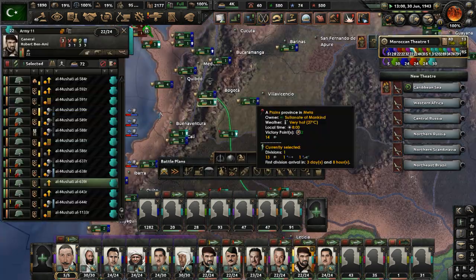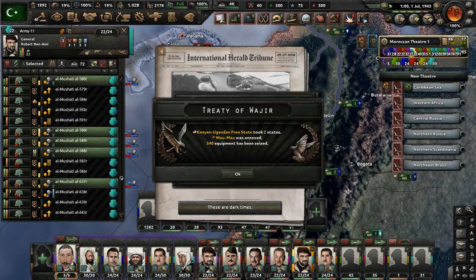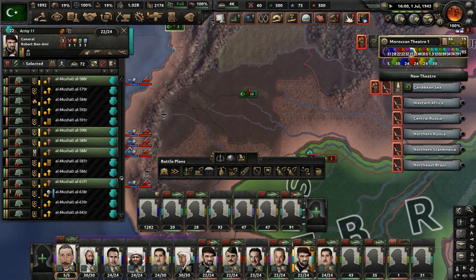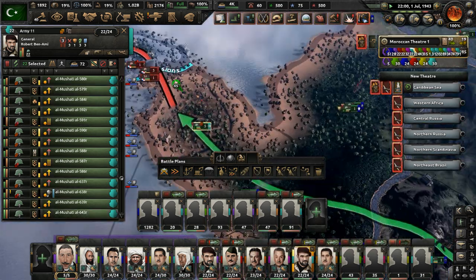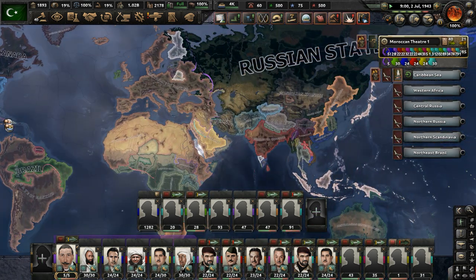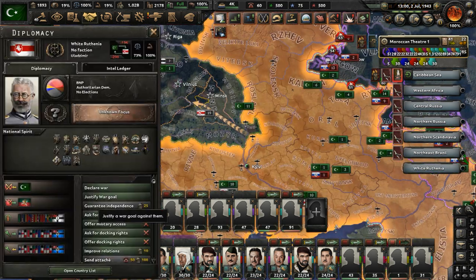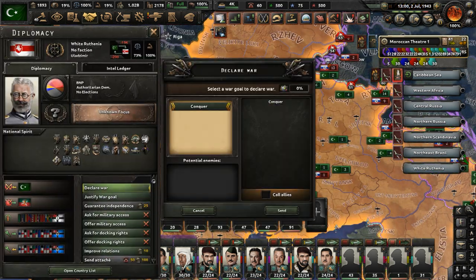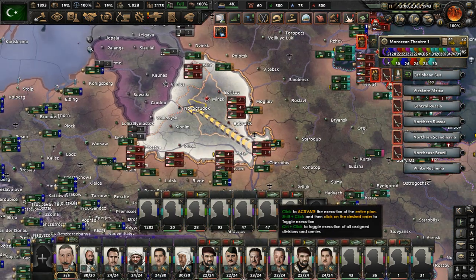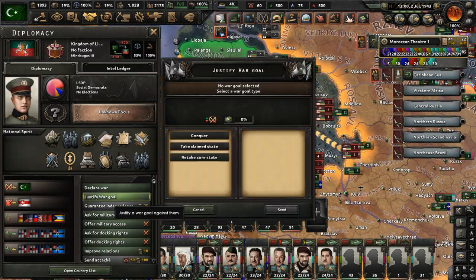This is the 11th Army. Send them up to Panama — you guys need to move into Panama. And we finished just fine on White Ruthenia, which is a country that is currently neutral with us. They were in the Reich's Pact, but when the Reich's Pact collapsed they became neutral. So we're invading them now with the 21st Army that has like 47 divisions. We don't even have enough command power for commanders at this time.